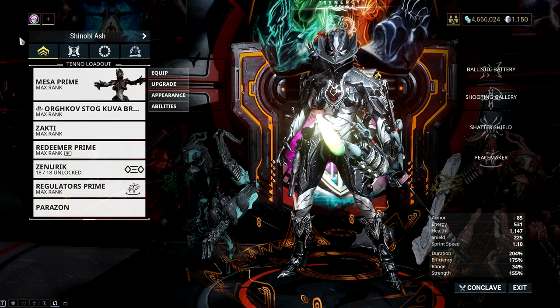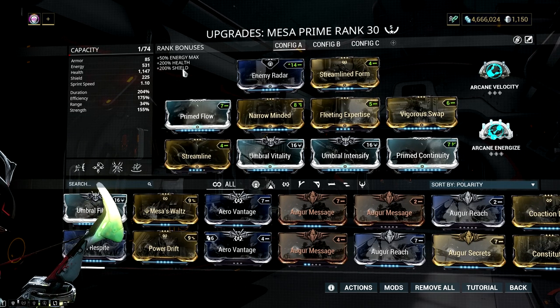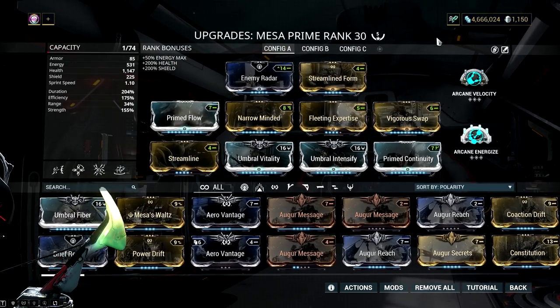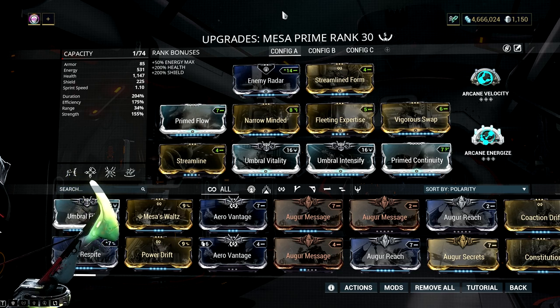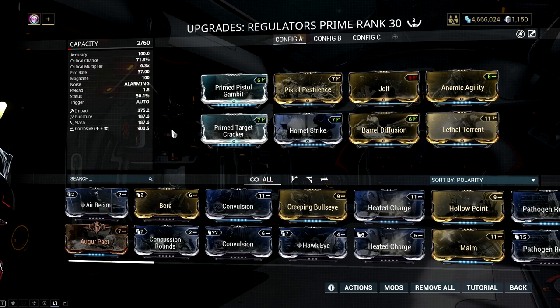Part of a perfect strategy is using the right frames for the job. Whether I'm going solo or with a team, I always use my Umbral Mesa to farm murmurs. This frame can handle almost all the missions I do when farming murmurs. I mod my Mesa with lots of efficiency, duration, and Umbral mods. The build focuses on defense, mobile defense, exterminate, survival, disruption, sabotage, and rescue. I usually skip excavation and interception out of personal preference. For her Regulator Pistols, I use a corrosive build, since most enemies in a Kuva lich hunt are Grineer, whose weakness is corrosive.